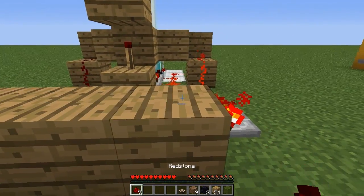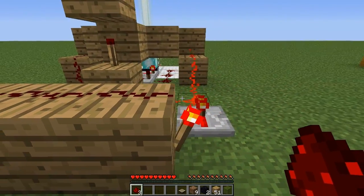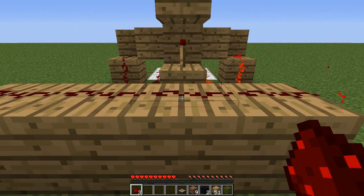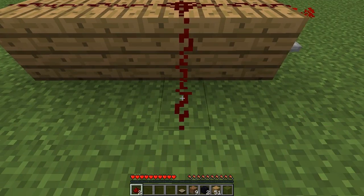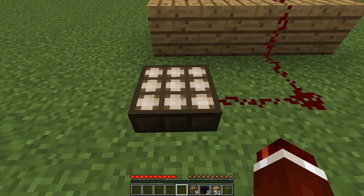On top of these blocks, place redstone all along. Then come back to this side — not this redstone, the one to the left. Place two going backwards and then one to the left. And at the end of this redstone, place your daylight sensor.